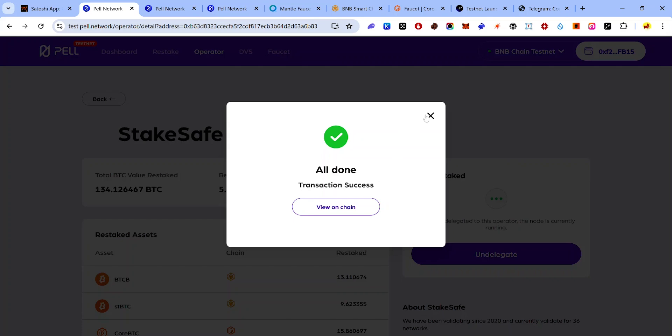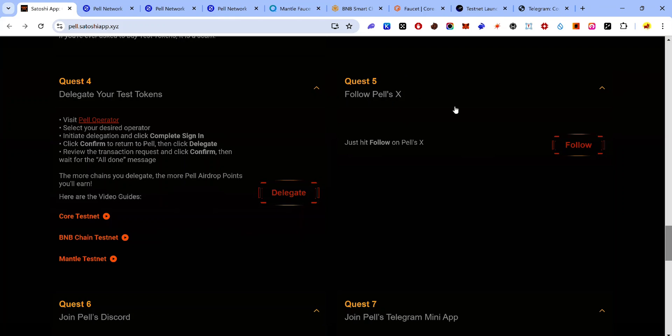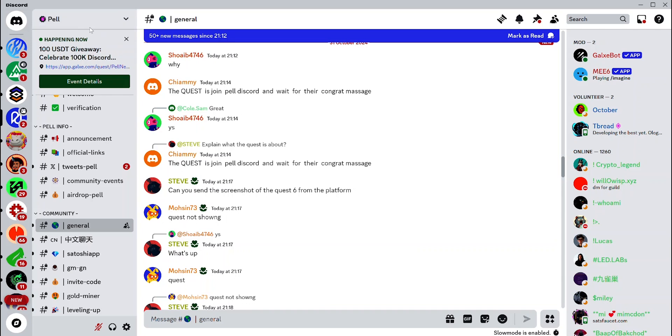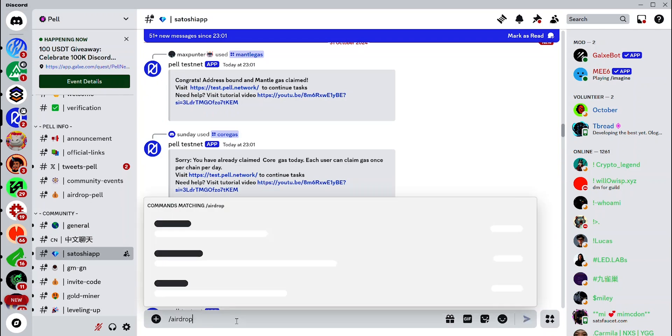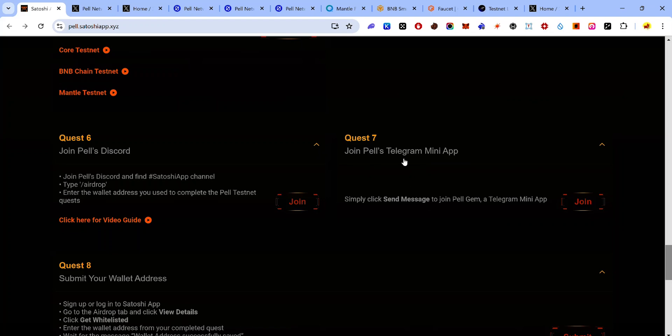The fifth quest is to follow Pearl Network on Twitter — click the Follow button. The sixth quest involves visiting the Satoshi app channel of the Pearl Discord and typing the /airdrop command followed by the wallet address you used to complete the testnet quests. Copy the command /airdrop, visit the Pearl Discord, navigate to the Satoshi app channel, paste /airdrop followed by your wallet address, and hit Enter.